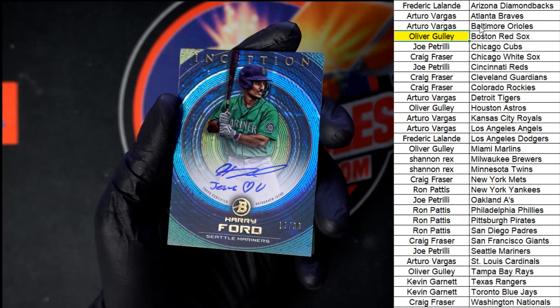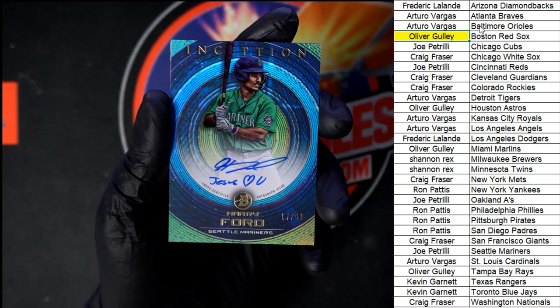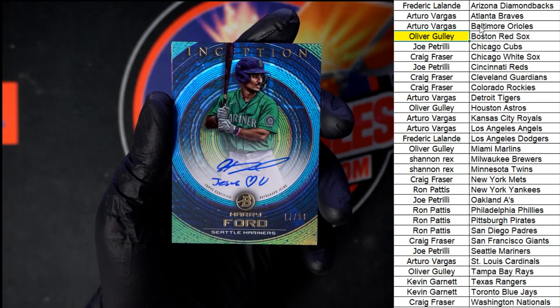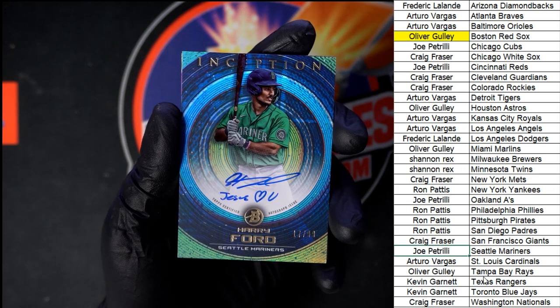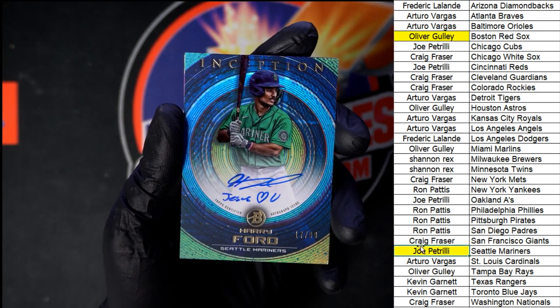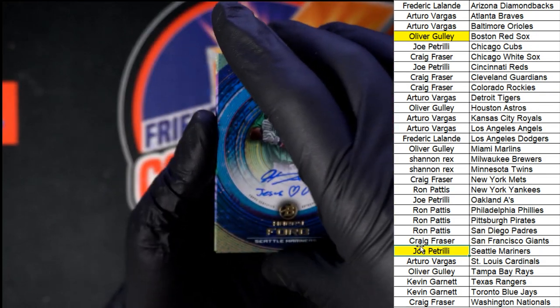Harry Ford for the Mariners, 17 out of 99 with the inscription. This one's going to Joe P with the Mariners. Super super nice, I like it.